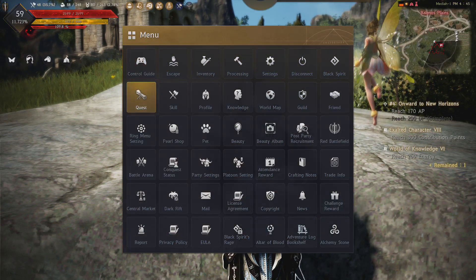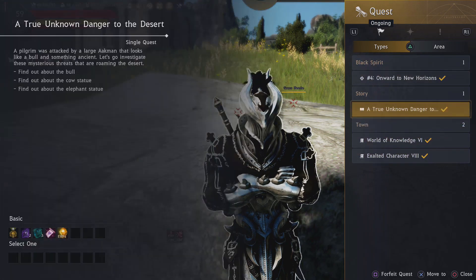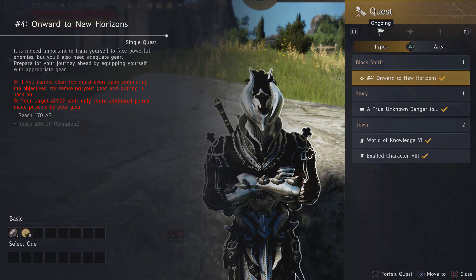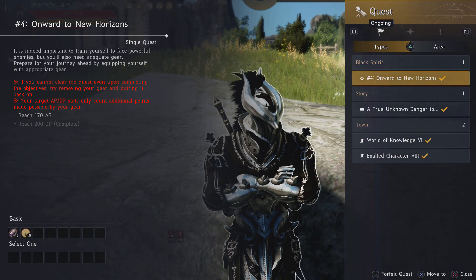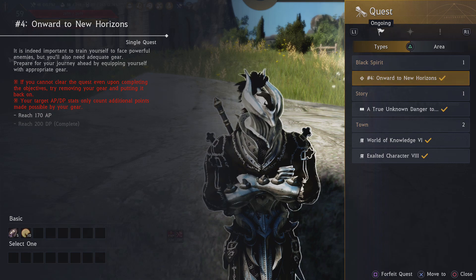Like here's my quest log right now. You can see I keep it very clean — I don't let this thing gather up. I've done all my black spirit quests now, and I did that yesterday, so it looks even more clean than before. But yeah, I thought that would be really useful because it might get overwhelming, but they do end eventually.